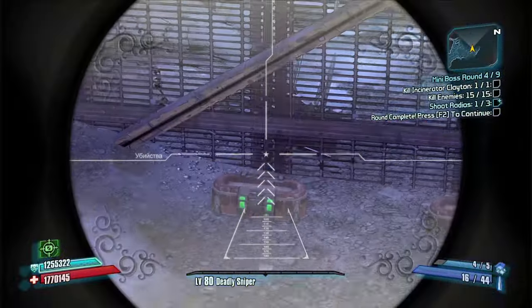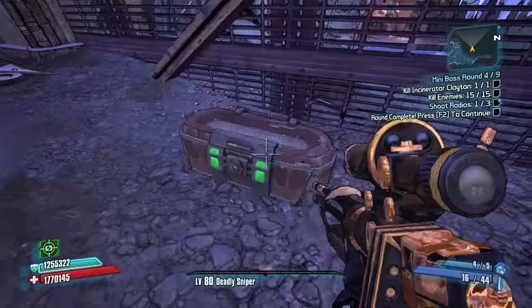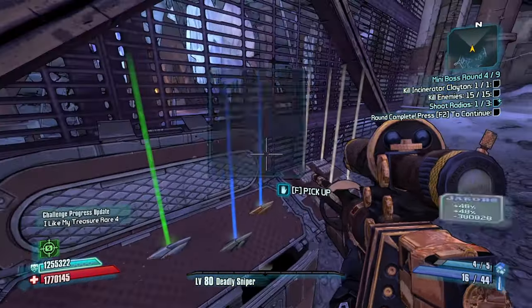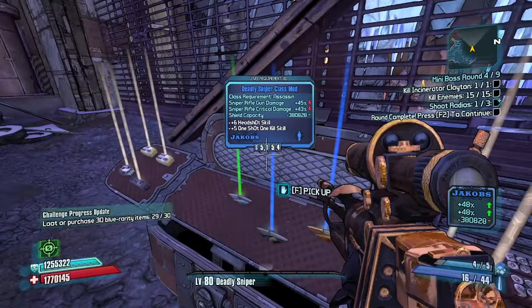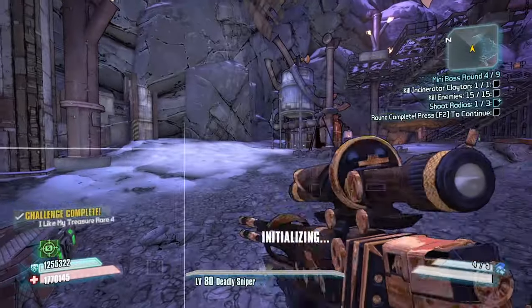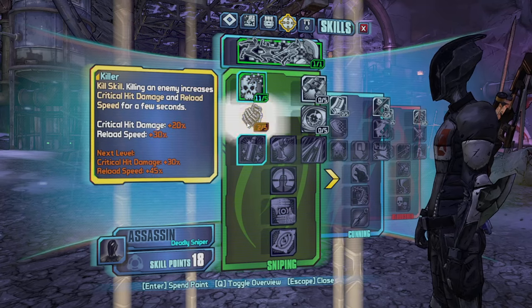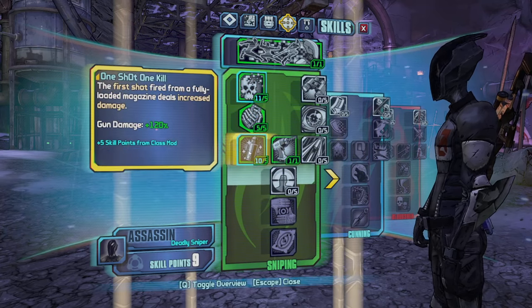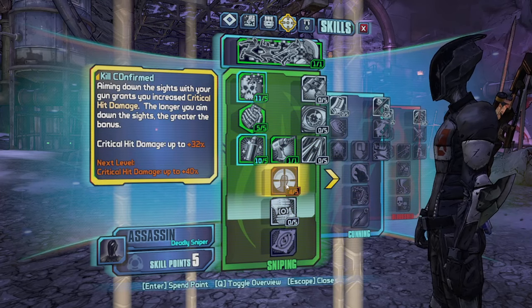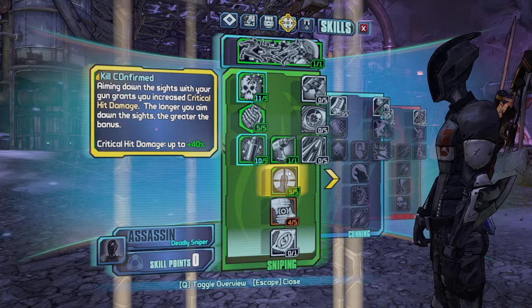You'd say: why are you taking Kill Confirmed and At One With the Gun? Because At One With the Gun makes your hip fire better and Kill Confirmed makes your aim-down-sight better. I'm going to take this instead — it's way more damage — and then not put any points into Precision. Now I can go full damage. I want to be able to kill things aiming down sight and hip firing — downside takes priority.